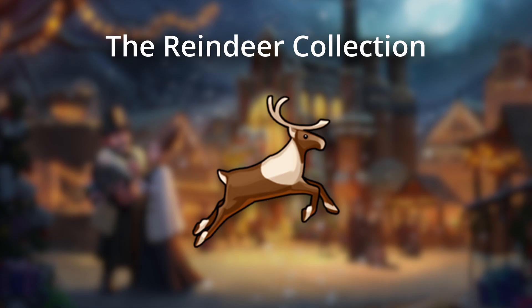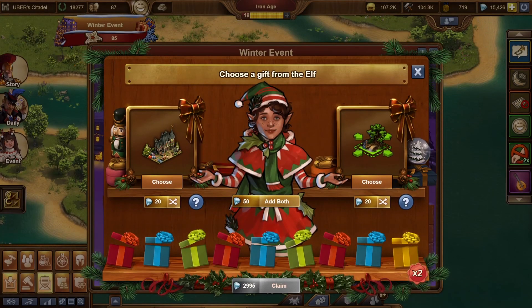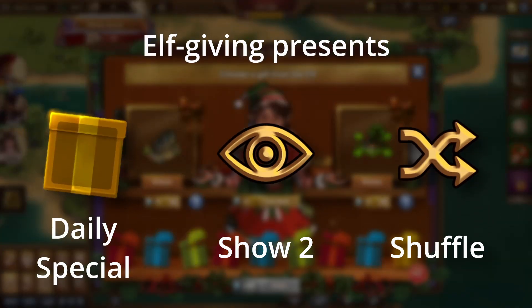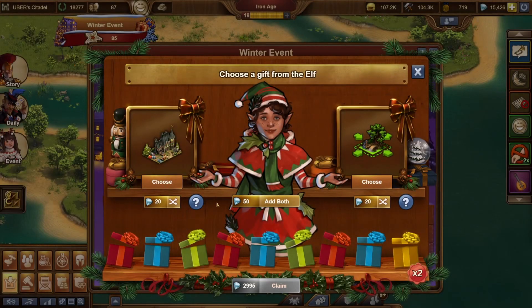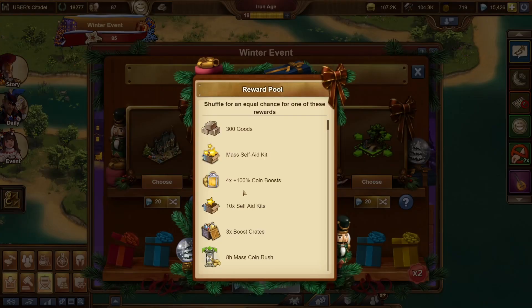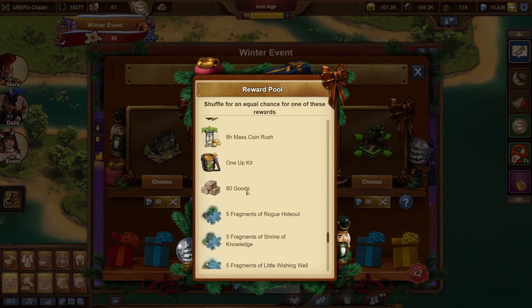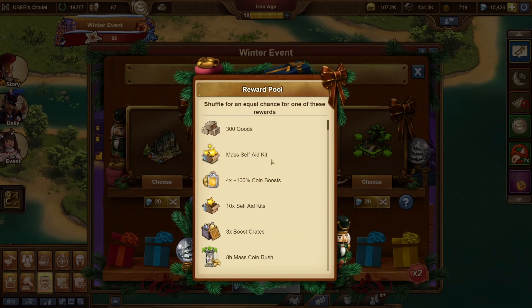Last year we had the reindeer slay as part of the winter event, however this year it's been replaced by a similar mechanic called the Elves Workshop. When you win the daily special, C2, or shuffle presents, you'll also receive an elf. Going to the Elves Workshop, you can then choose between one of two prizes, or both, to be added to your collection. You can shuffle your prizes if you don't like the ones you have, and the ninth present will even be doubled once you claim the prizes.